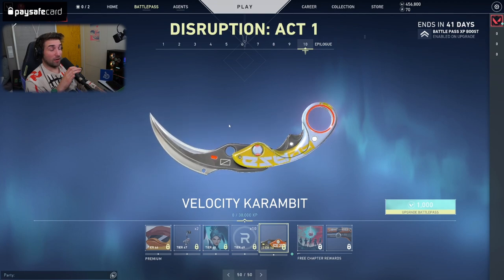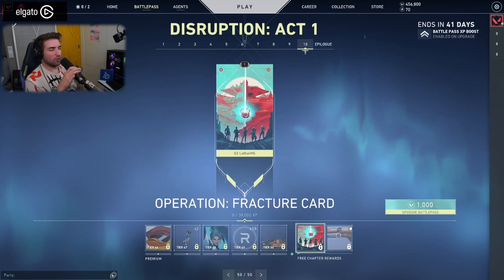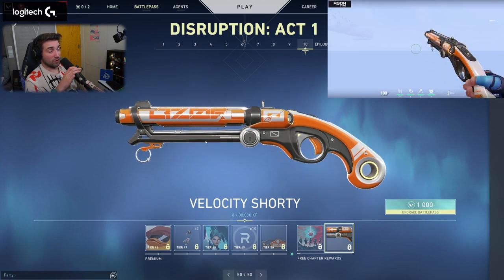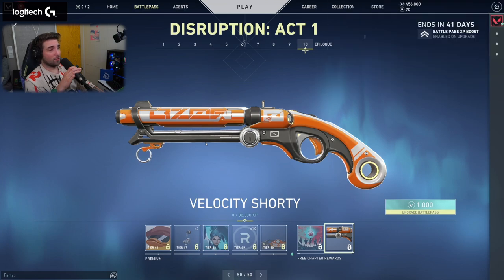And then we have the Velocity Karambit — you get a Karambit in a Battle Pass? That's kind of nuts. It has the same animation as an unupgraded Prime Karambit — the one with the flip on the finger — and it has the same variants as the other Velocity line. Then we have the Operation Fracture Card and Velocity Shorty. I think this is the most intriguing Battle Pass we've had so far. Thank you for watching.